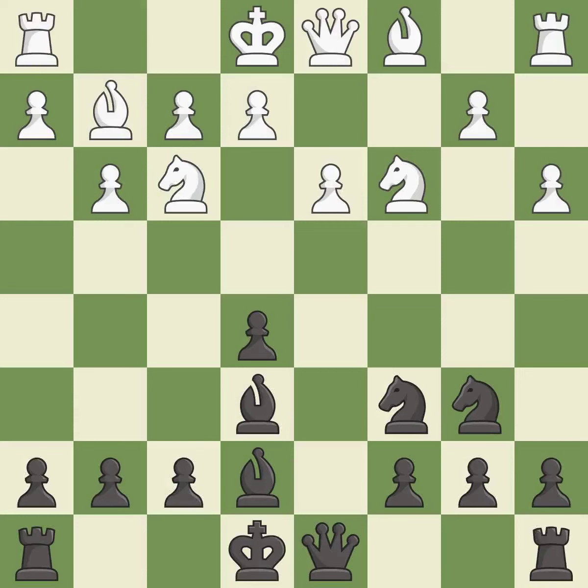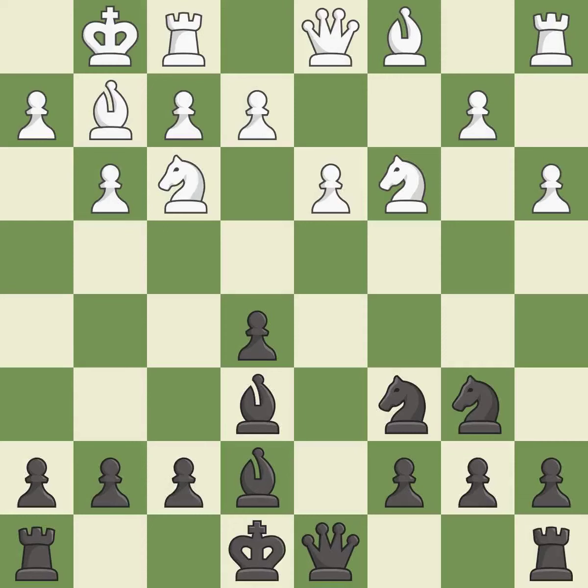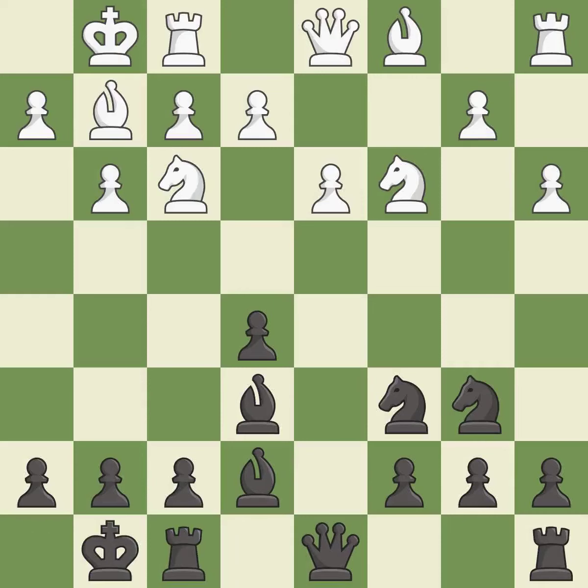It is excellent. Castling gets the king to a safer square, out of the center of the board, while also developing a rook. Castling kingside tends to be safer because the king is further from the center. Castling develops a rook while also moving the king to safety.